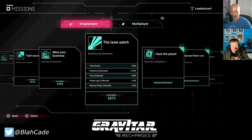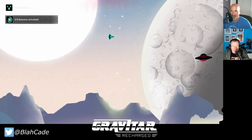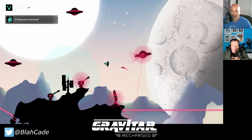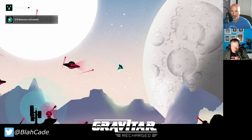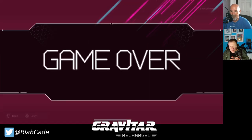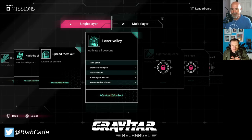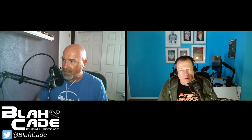Let me go to Missions and try 'Laser Valley: Activate All Beacons' — this will be the more complicated version. See how the beacon is protected? You have to figure out where the beacon is — it's down here. I see how they're all interlinked. Oh, I just unlocked an achievement — something got unlocked!